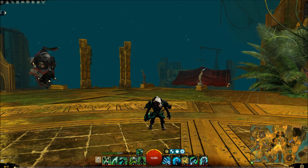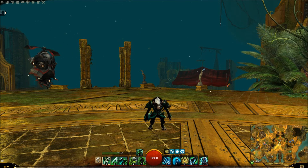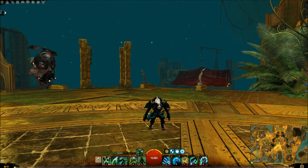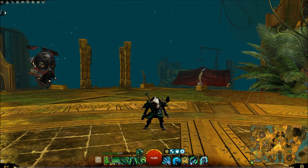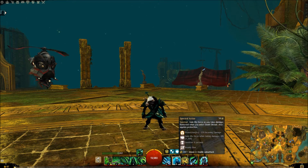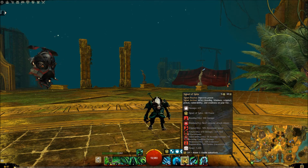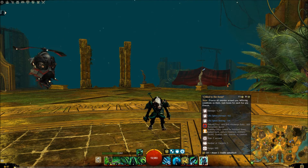But essentially you will live a lot easier on this than you will on a tank Guardian. For weapons, we've got Dagger/Warhorn switching to Greatsword. And we've got Your Soul is Mine, Spectral Armor, Signet of Spite, Spectral Grasp, and Chill to the Bone.